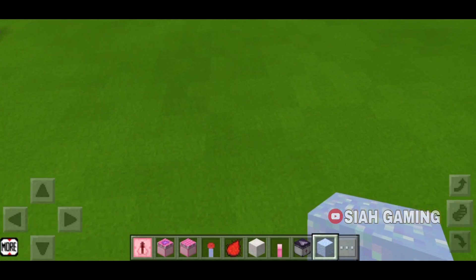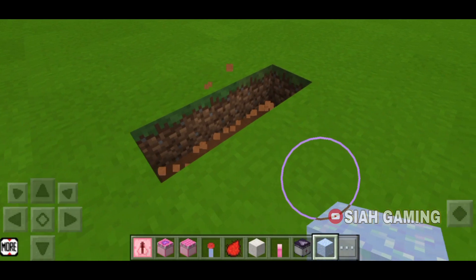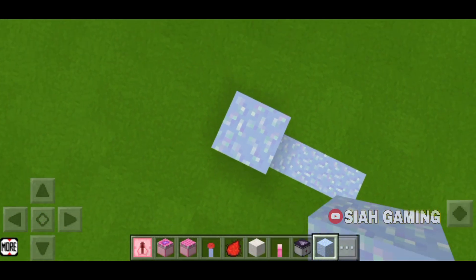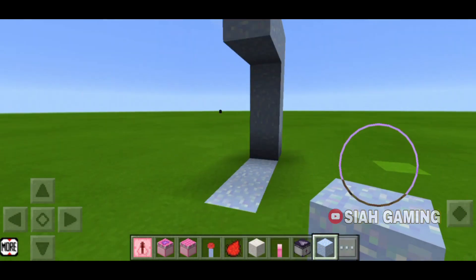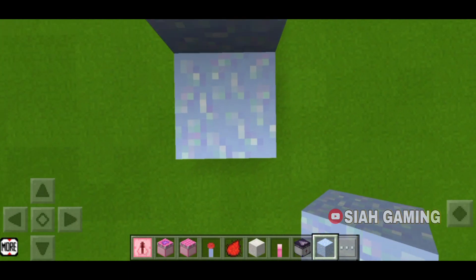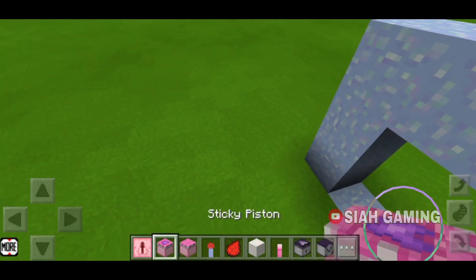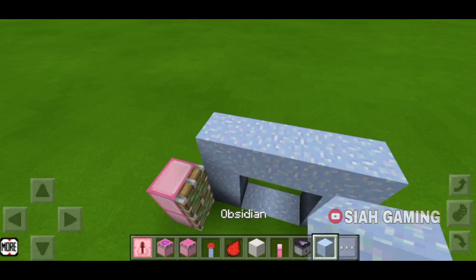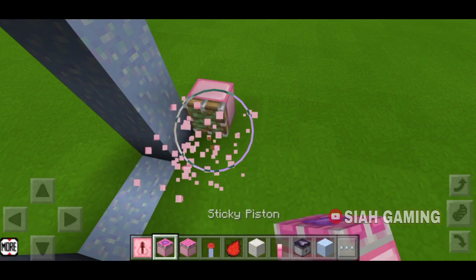The first thing that we will do is make the nether portal. We will put two sticky pistons like this, and the same for the other side.